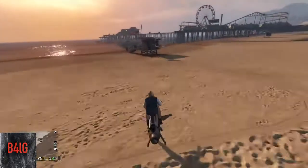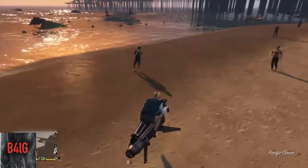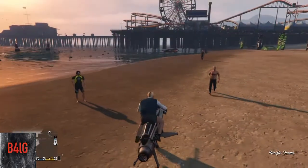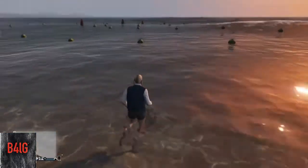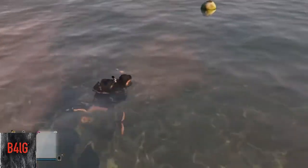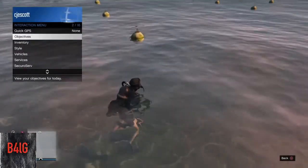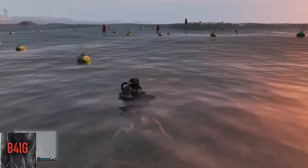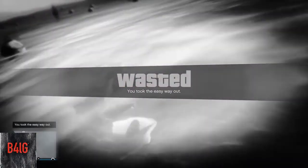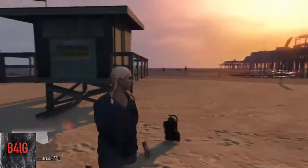Now you need to go to the beach — actually go down to the beach — then run into the sea. Go into the sea and kill yourself in the water. Once you've done this, it should respawn you back with no arms. You can clearly see at this point that you have no arms.